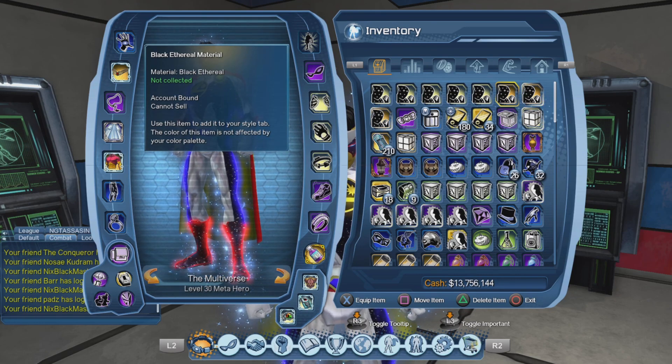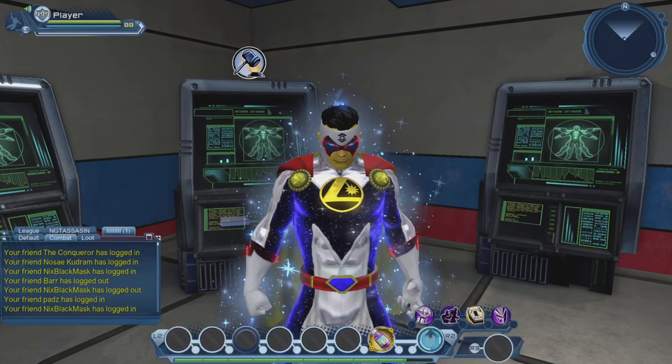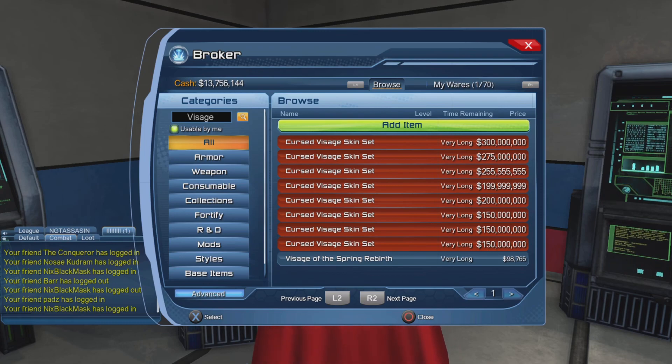Sadly I will not be able to take a look at the materials on the broker, but let's take a look at the aura prices and the cursed visage skin set. The cursed visage skin set is about 150 million right now — it went as low as 130 to 125 earlier today, but the price went back up. That often happens: prices go down on day one, then back up. The real question is what about tomorrow — there's a chance it goes back down, but it could also stay up if it's popular.